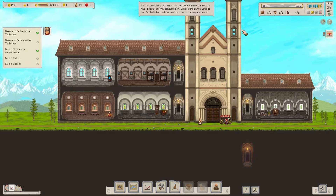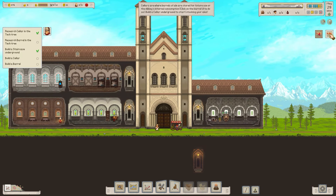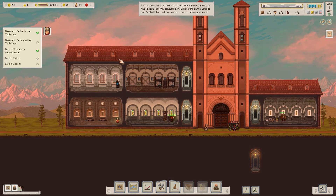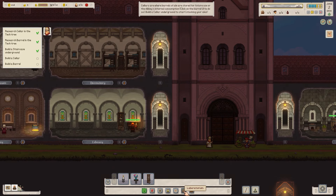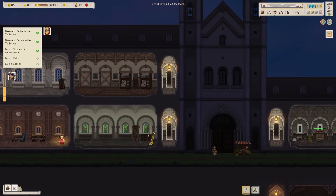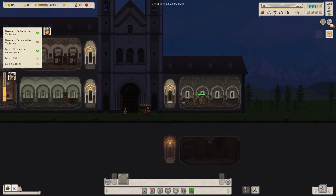Research a barrel in the tech tree. There is now an ale order — I'm going to call them quests — for Hoppendorf: blonde ale, 60 litres. We'll accept that, because we are researching blonde ale and then we're going to make some. One barrel has now been researched. We'll go for cellar — build cellar. Yes, you have to place it underground. We need to do cleaning and furniture. A barrel costs 150 — not enough money yet.